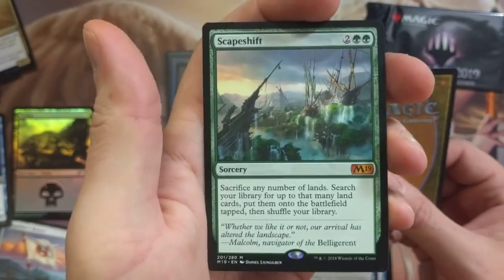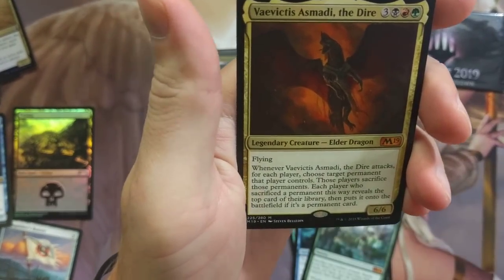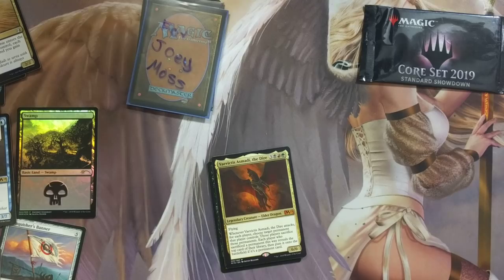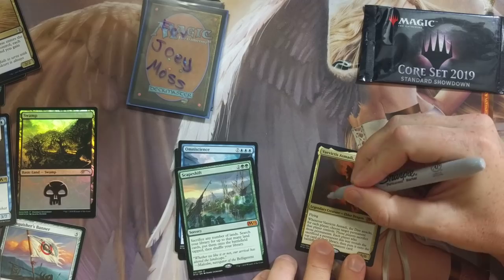Scapeshift — yeah, but I got the foil, baby! It's a smiley. Very, very nice. I don't mind — I don't care if you send me expensive cards to sign, that's fine. By all means, send away. The more pricey, baby, the better. I'll just sign these really quick right now, just so y'all know.